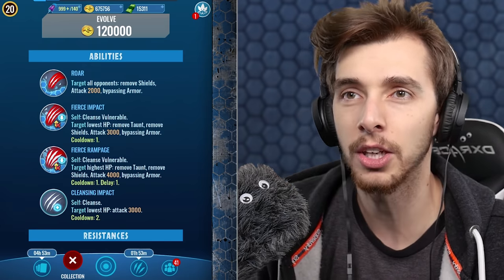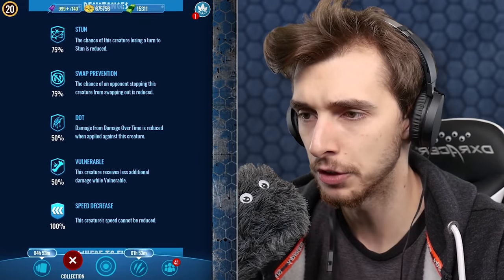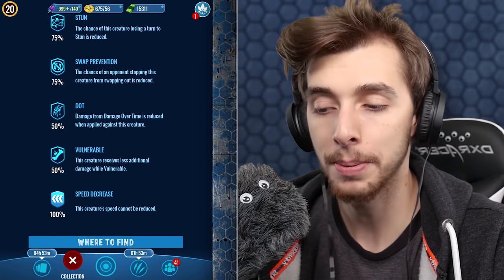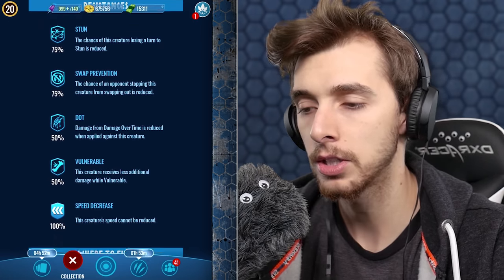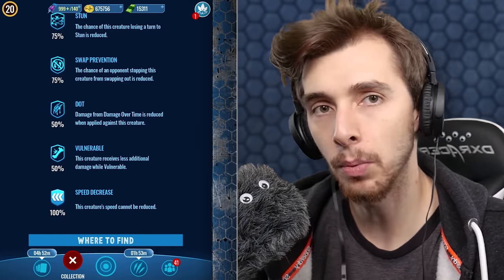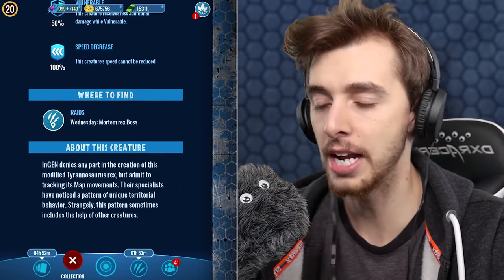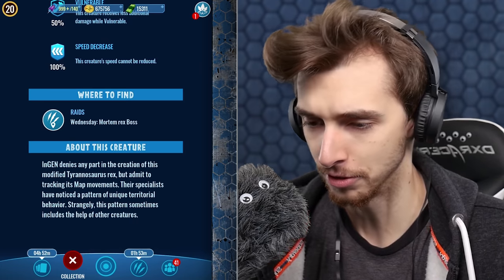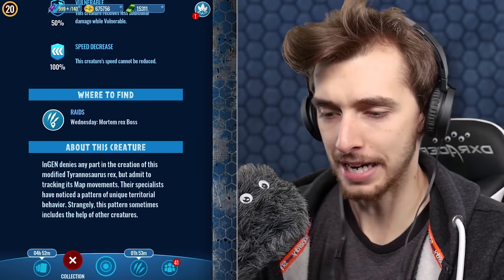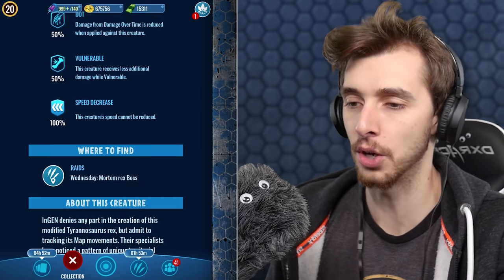Apart from that it's basically a glorified Thordor, except it can't do the instant hit and stun - which is a shame. It has 75% resistance to stun, 100% resistance to swap prevention, and 100% resistance to speed reduction, but it's not resistant to attack lowering - which is probably why most people don't use it. The lore says Raiding Engines denies any part in creating this modified Teratosaurus Rex but admit to tracking its movements. Their specialists noticed unique territorial behavior, sometimes including the help of other creatures.